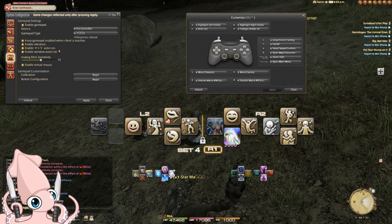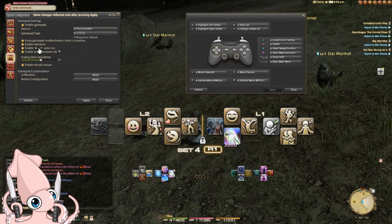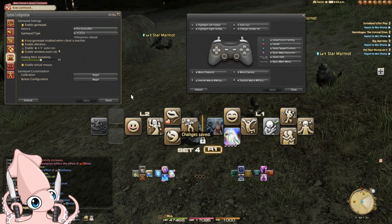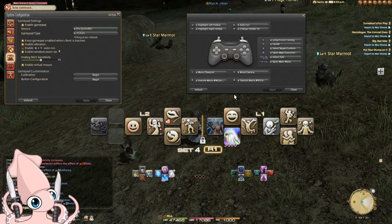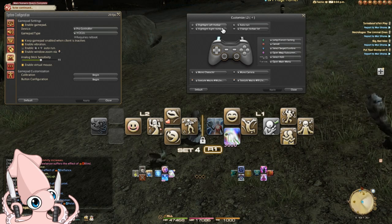The next one is enable auto run. This one will actually adjust based on your settings — if you change this in button configuration, it will change in system settings as well. The reason to turn this off is the same as before: to avoid accidental presses in battle. It only disables the auto run portion of the key; it won't stop the far more important function of handling direct targeting, which is the main reason I believe it should be labeled direct targeting slash auto run.